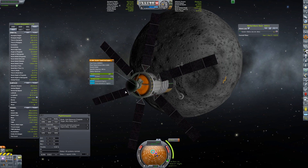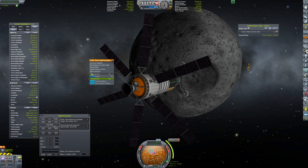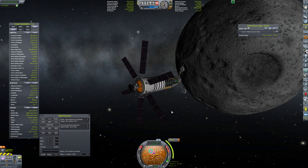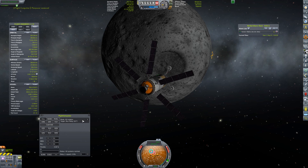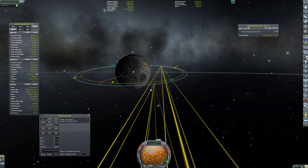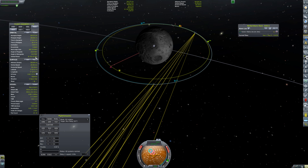I notice the burn is going to be really short, and at 100% thrust the flight computer tends to have a problem with really small burns — if the burn is under a second it almost always overshoots on Delta-V. So I go ahead and limit my engine thrust all the way down, making the computer take at least two seconds to burn, which allows it to be much more precise.